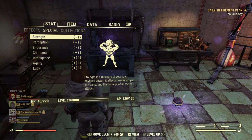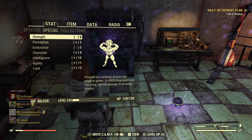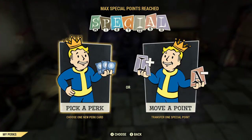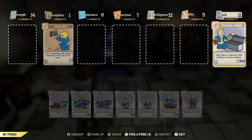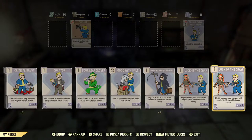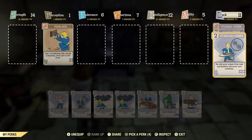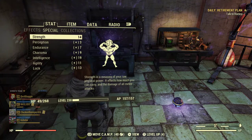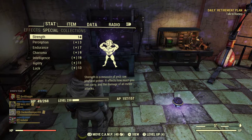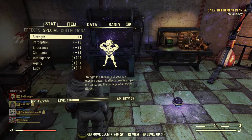This is my more or less base stats with no other modifications. We can fix this by first going into Luck — everyone knows this — Class Freak and Starched Genes, so we don't lose our mutations. Now I have a positive effect on all my SPECIAL stats just for having turned on Class Freak.